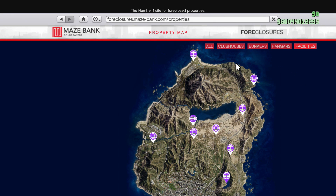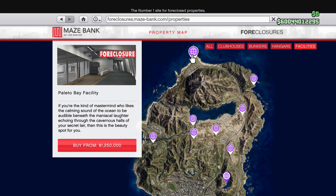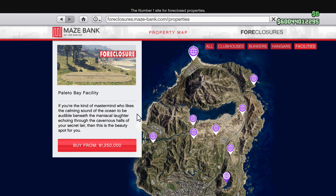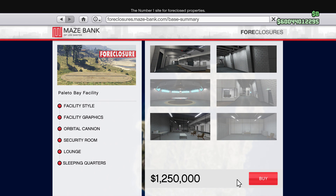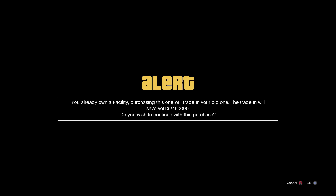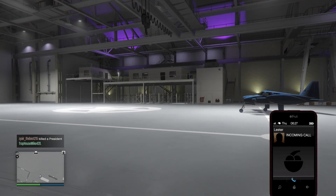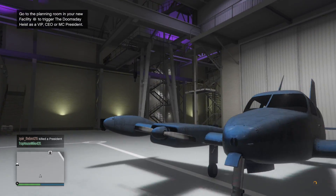Now, say you want to sell it and you're done with the Doomsday Heist. What you have to do is get the cheapest facility — that's why I said you cannot do this if you already own the cheapest one. Click 'Buy From,' click 'Buy,' and then replace it with the cheapest facility. It'll give you an alert message saying you already own a facility and purchasing this will trade in the old one, saving you 2.46 million dollars. That's how much money you get back, and as you can see the refund appears in the top right of the screen.